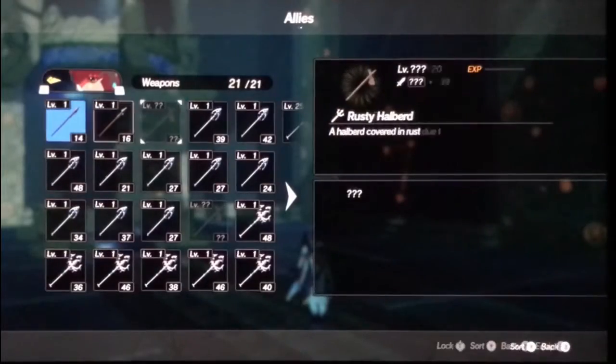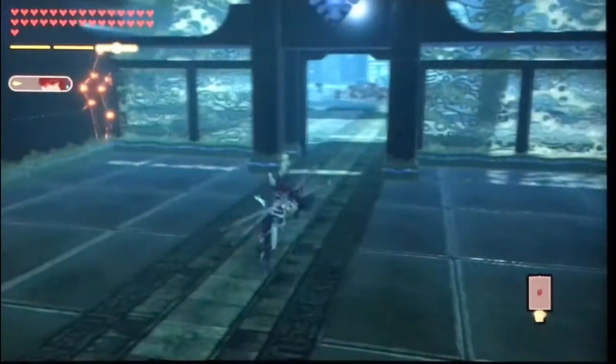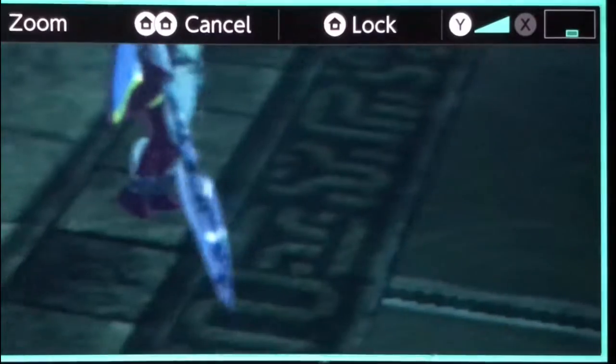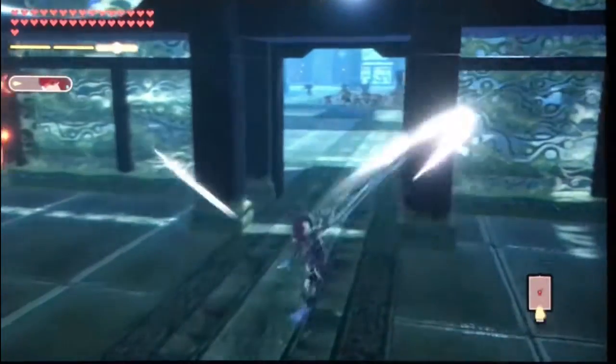And then she also has the Zora Spear — it's the basic Zora weapon. It's the same as the ceremonial one. This is her second weapon and the second most basic one. And that's all her weapons.